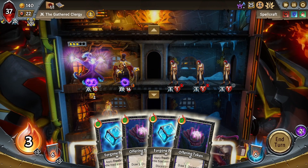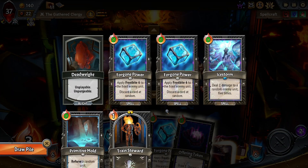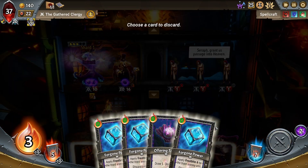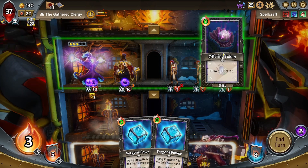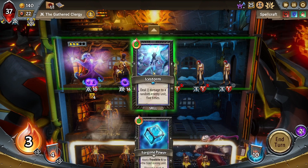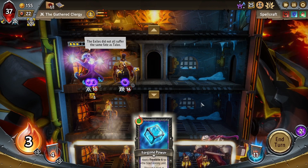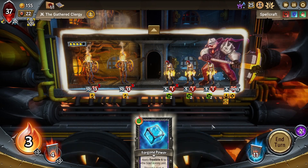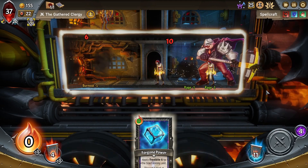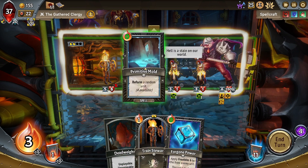I guess we'll play these two Train Stewards at the bottom because they're no use anywhere else. So far we only kill one. What did the Offering Tokens do for us? Not much — it's probably just better to leave them in the hand so that we don't have to redraw them. It's unfortunate that we can't even defeat one of those. If we drew Ice Storm we could play Ice Storm up here. So I'm actually going to play Offering Token in hopes that we get an Ice Storm.